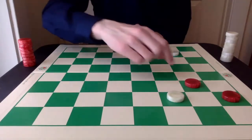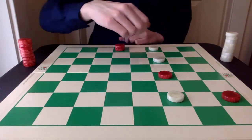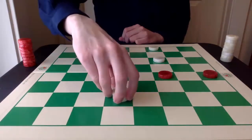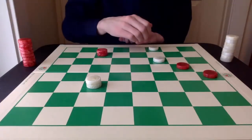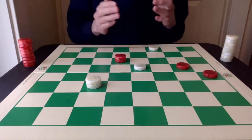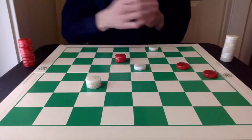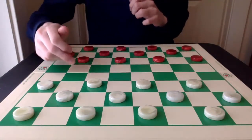White advances toward the king row and red starts developing its pieces. White moves up here to stop this piece from further advancing. White's going to get a king. Instead of pressing right away, moving here. Red can attack the piece on 22 and then press with its king for a really good draw. This game actually took place from the 1976 U.S. National, with Don Lafferty handling the red pieces.